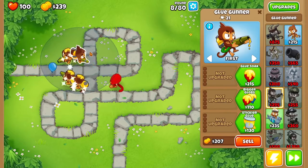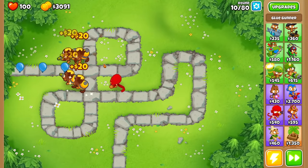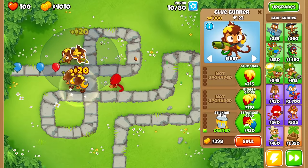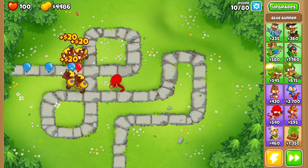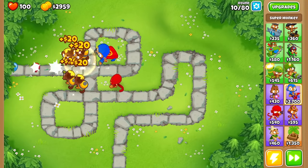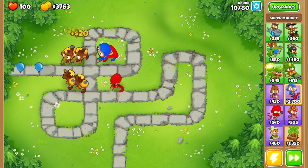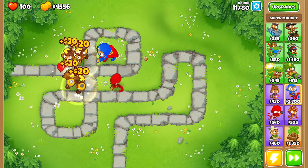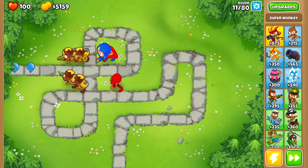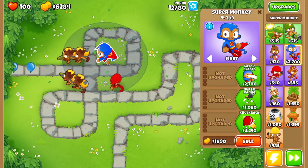Let's get like four of these. I think we're going to go for the super monkey next because it attacks super fast, and we're actually making a good amount of money from these glue gunners — nearly a thousand on that. We definitely shouldn't have $5,000. So let's go for the super monkey. This won't have camo detection; we don't have to worry about camo balloons just yet, we're only on round 10. But if we want to defend against DDTs, we have to find some really good towers, and that's basically what this challenge is.